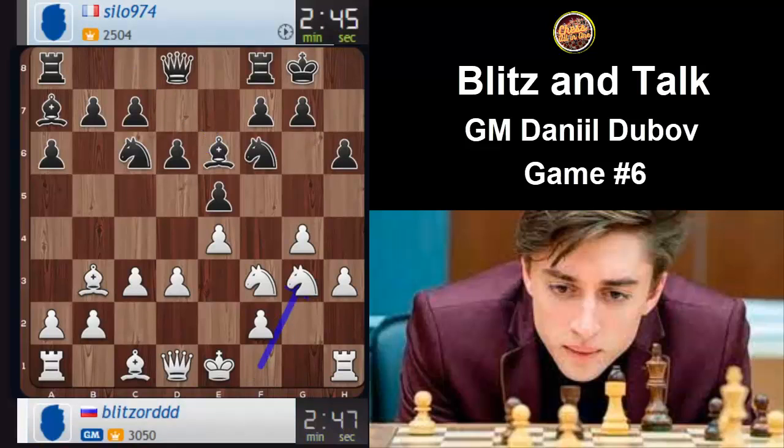So once black plays h6, sometimes you are happy to play g4, knight g3, rook g1 and try to checkmate. It goes d5, which allows g5. Let's jump into it.